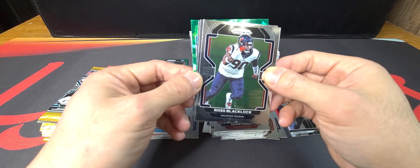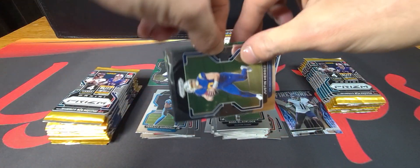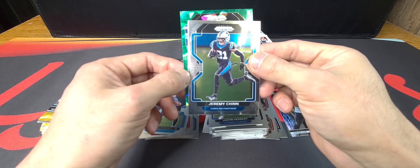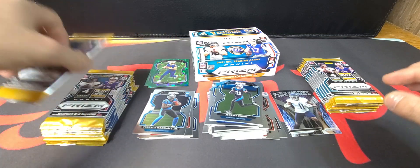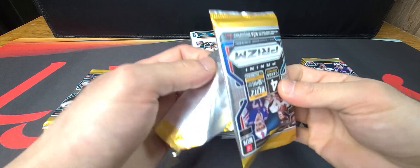Oh, we got another green ice! Ross Blacklock, Justin Herbert, Jeremy Chinn — and not a rookie — Justin Herbert! Alright, we'll take that. Didn't expect to see another one. Feeling lucky with two green ice cards.